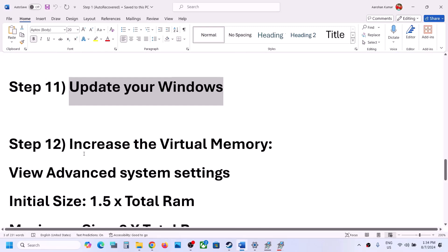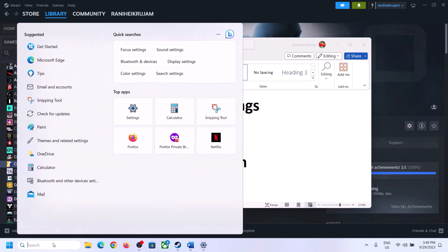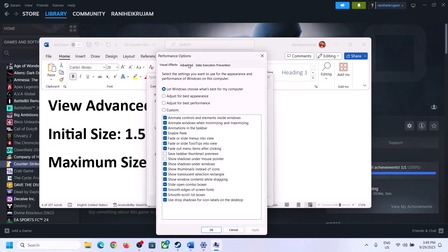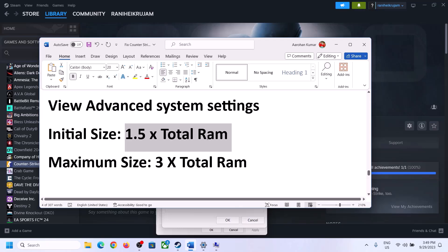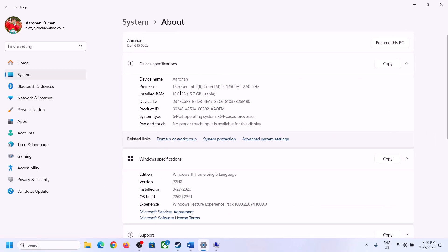The next step is to increase the virtual memory. Type View Advanced System Settings in the Windows search box and open it. Click the first Settings button, go to the Advanced tab, click Change, and uncheck the box that says Automatically Manage Paging File Size for All Drives. Select the drive where the game is installed. Enable Custom Size. For Initial Size, the formula is 1.5 times your total RAM in megabytes. You can check your total RAM in Windows Settings under System > About — for example, 16 GB.